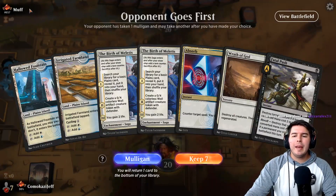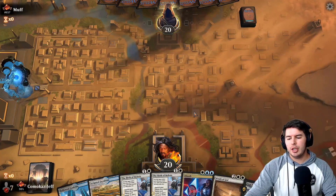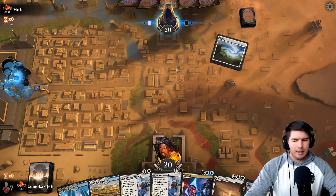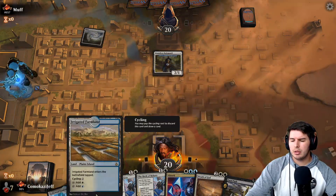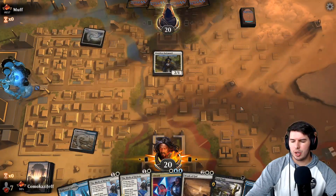Let's jump into it. Up against Muff — this hand is keepable for sure. We have Absorb online eventually on turn three, we can start countering stuff. Wrath of God, Birth of Meletus — not too shabby. Is this Auras or something else? Irrigated Farmland, pass the turn.